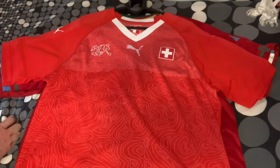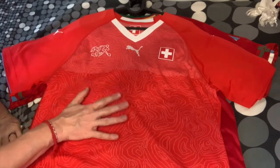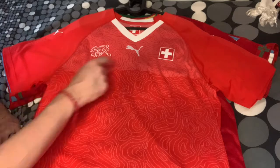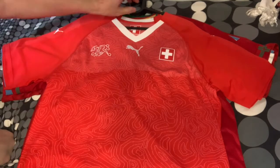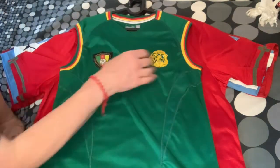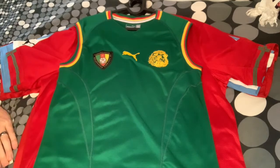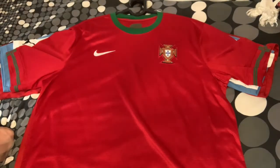For Switzerland, jerseys are usually a bit boring, but the 2018 had a mountainscape pattern which I like. It's not the prettiest jersey but as far as Switzerland goes this is as good as it gets if you want something beyond a plain red shirt. For Cameroon, there was only one choice - the 2002 home jersey without sleeves. It's a classic and more famous than the 2010, which I also have. The current Cameroon jerseys are very out-there in an awful way.